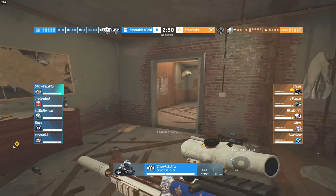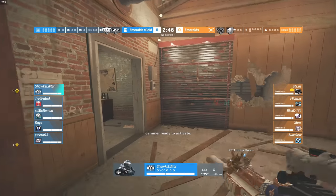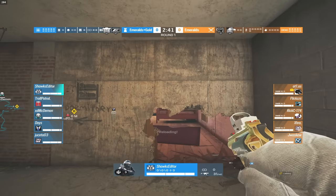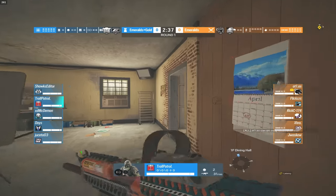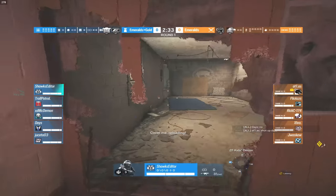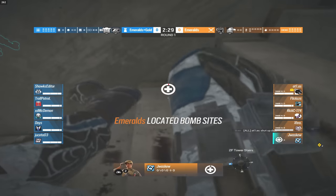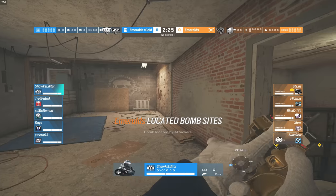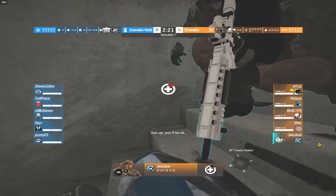Here we go with round number one. My editor is going to be setting up inside of Trophy, the blue team opting to go for the upstairs bomb site first — pretty typical. Got a decent lineup coming out from the blue team; they've got the cap can, so hopefully that gets some players low on HP. But right now we're going to have a down instantly — Jay is down.